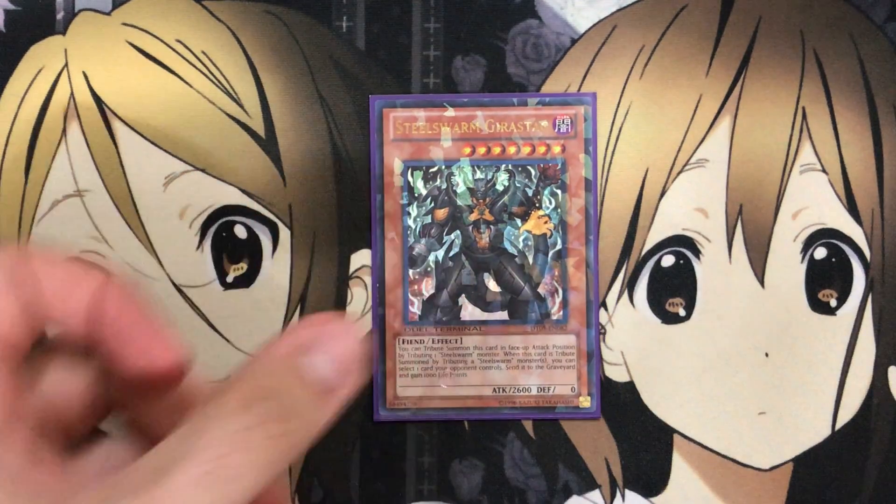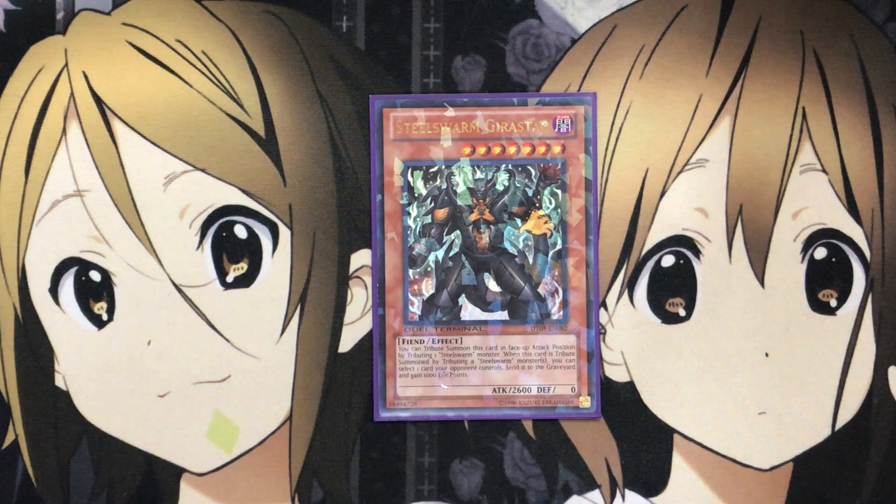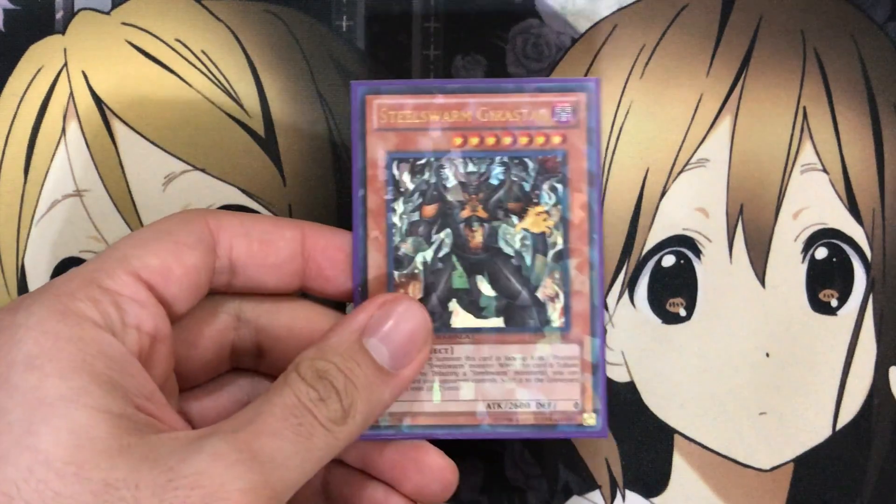For the big Steel Swarm monsters, I run a variety — you can switch up the numbers of all the high-level monsters depending on your personal preference. I run one Steel Swarm Gear Stag. You can tribute this card in face-up attack position by tributing one Steel Swarm monster, and when this card is tribute summoned by tributing a Steel Swarm monster, you can select one card your opponent controls, send it to the graveyard, and gain 1,000 life points. It only needs one tribute, giving you easy access to a level 7 powerhouse, and the life point gain helps because a lot of cards in this deck use life points as a cost.